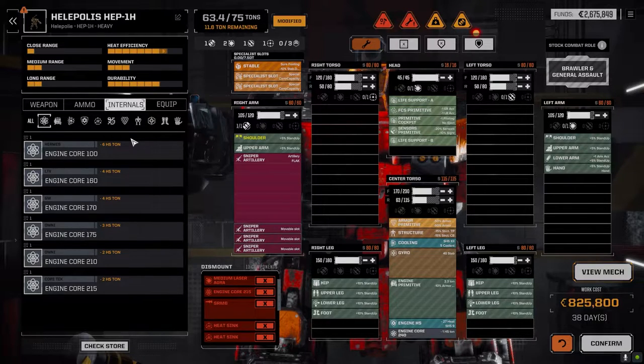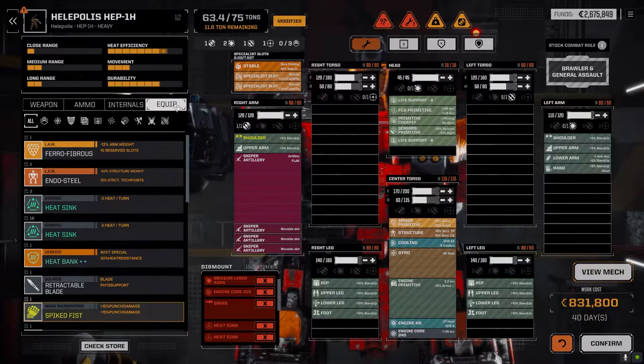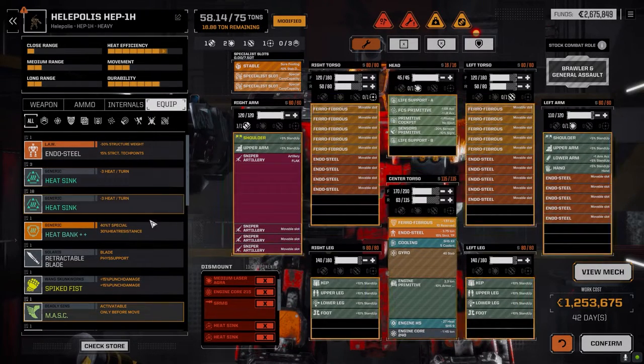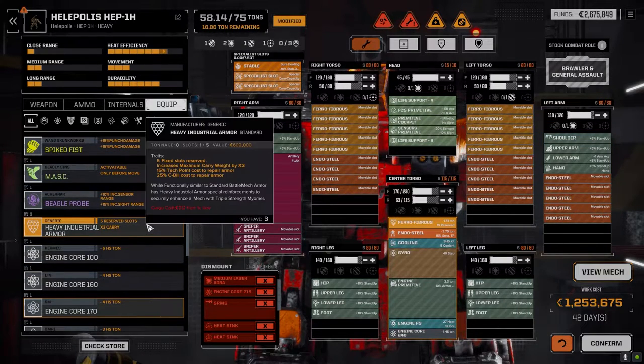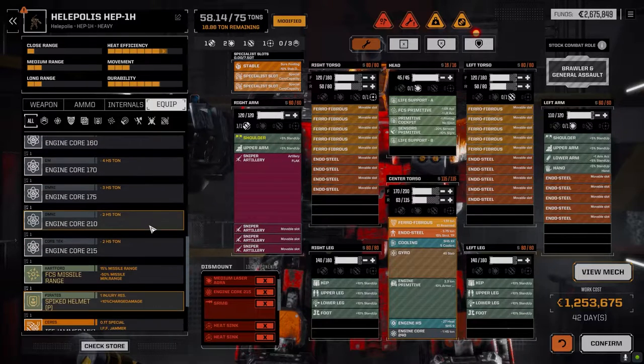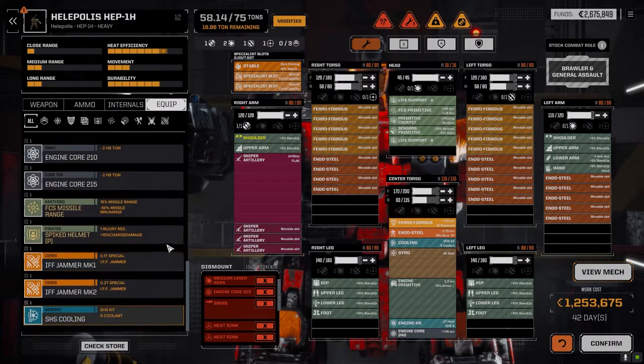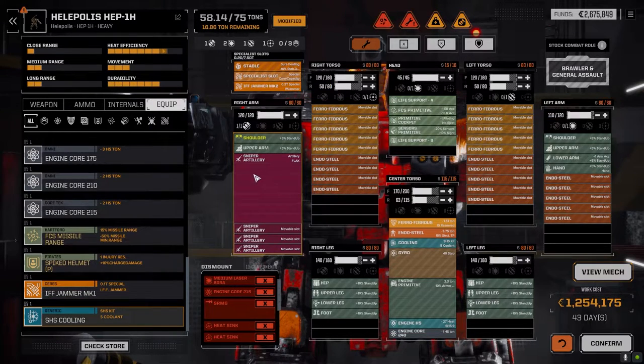I think the armor is probably okay for now. We'll redistribute it to the arm to protect it a little more. It's already at 800,000. It's got primitive armor — we can put ferro in it, we can put endo steel in it. 1.2 million — goes up so fast. Fire control system missile. Too bad this is not a missile launcher. IFF Jammer Mark II — we probably want to stick that in there.